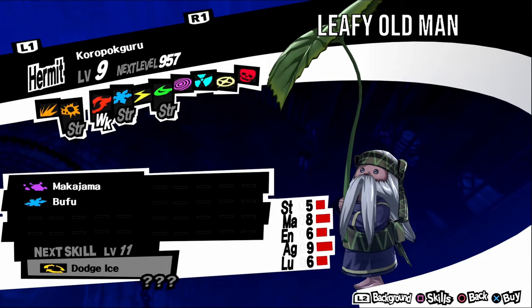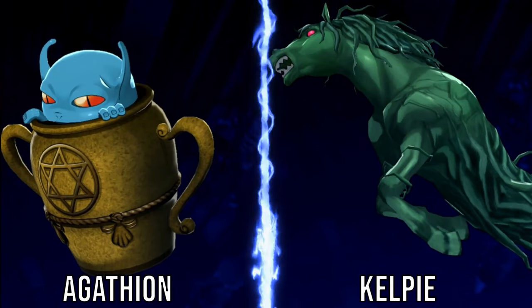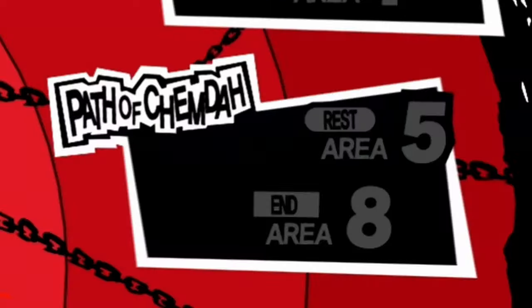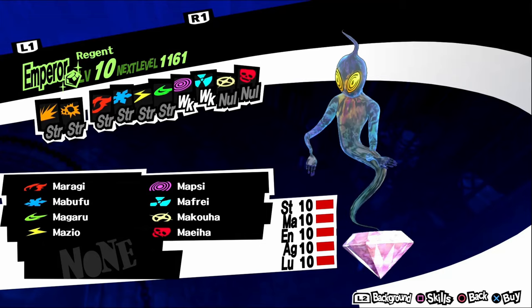Andras, aka Menacing Howlman, is weak to gun and fire. It has a timid personality, so negotiate with kind answers. It can be found in Path of Aiyatsbus levels five and six. For a fusion, fuse a Silky and a Kelpie. Eligor, aka War Hungry Horseman, is weak to electric. It has an irritable personality, so negotiate with serious answers. It can be found in Path of Qimda levels three and four. For a fusion, fuse an Angel and a Jack-o'-Lantern. Palace number two is Madarame's Palace, or the Museum of Vanity. In this palace you will find Mokoi, aka Night Walking Warrior, is weak to wind. It has a gloomy personality, so negotiate with vague answers. It can be found in Path of Qimda levels one to four. For a fusion, fuse a Kelpie and an Arsene.